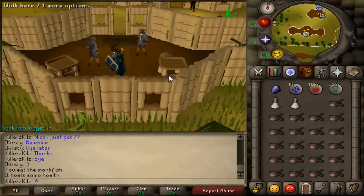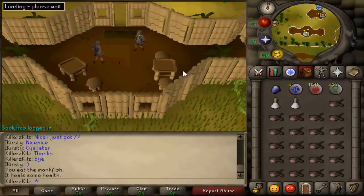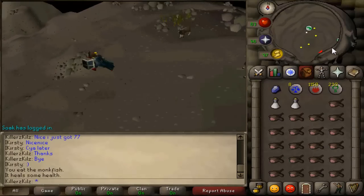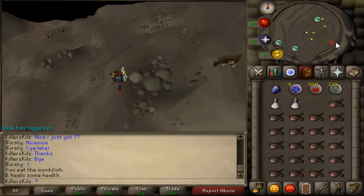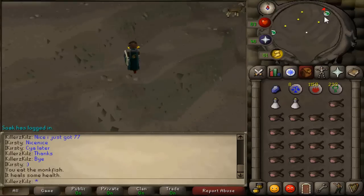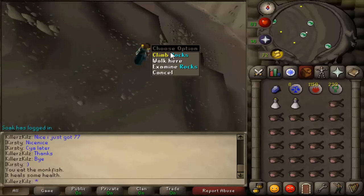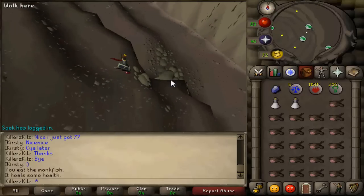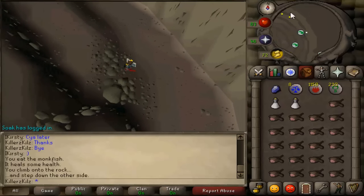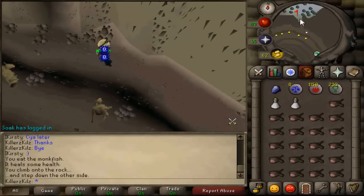So I'm going to show you the route now. Teleport to Trollheim, which takes you to the top of this mountain right here. What you want to do is click on the east side of the map where the green arrow is. Another requirement is at least 66 Agility. Go down this shortcut and then down these rocks here — and this is where you'll need your prayer. Put on Protect from Missiles and run north to this path.